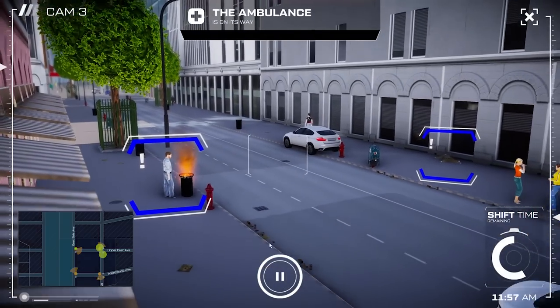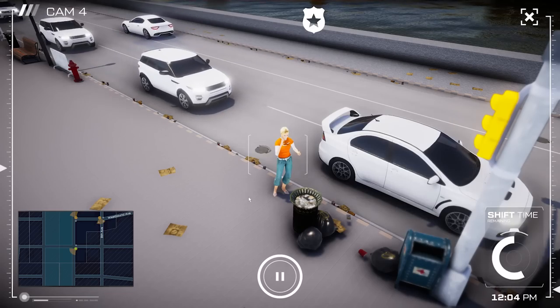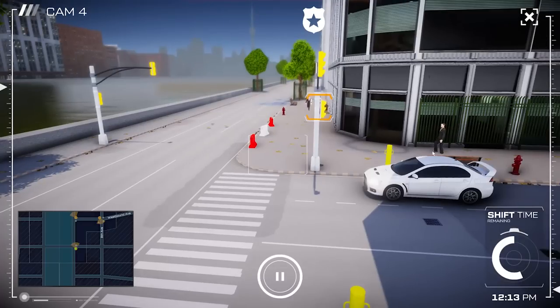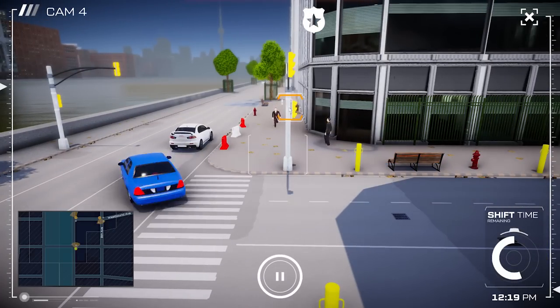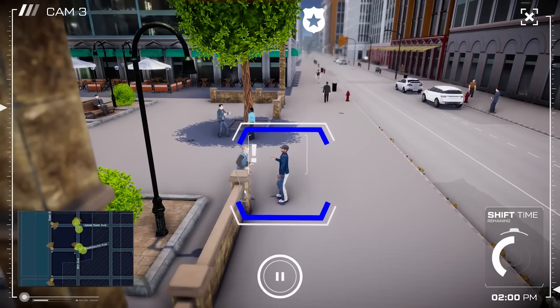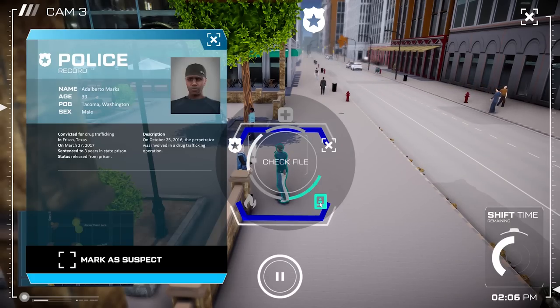Ambulance over here. I'll be back — I want to see what's going to go down over here but I've got to keep track of everything else. Police, needed here. What's happening? What are you running for, dog? Is this guy holding the person at gunpoint, or what? He is. Is this a crime? They're just having a strongly worded conversation. Adabelto Marx — drug trafficking.